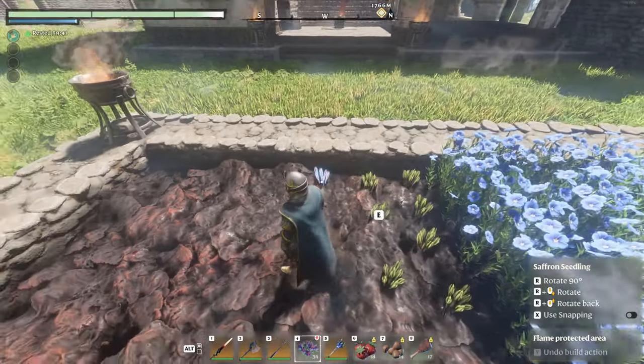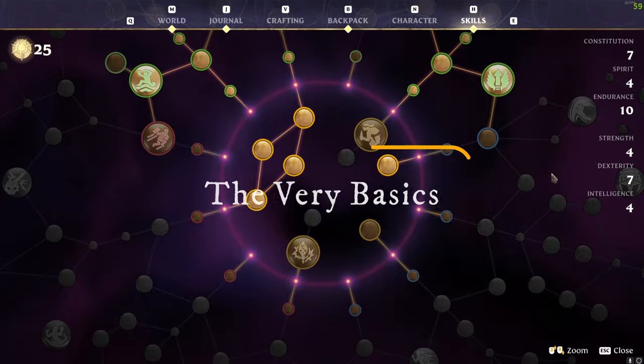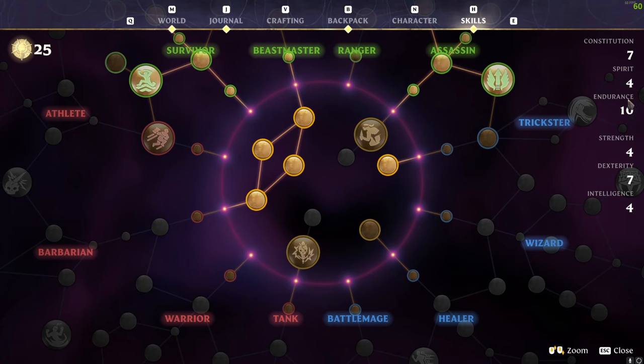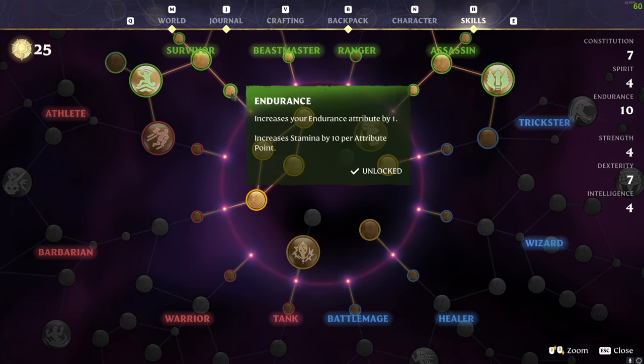First things first, there are a few really crucial things to note. If we press H and have a look on the top right of the screen, you can see the split between stats, and endurance is one of the stats up there. If we hover over it on the skill tree, it says it increases your endurance attribute by one every time you take a point into that perk, and that increases stamina by 10 per attribute point. So 10 times 10 is 100, and you can actually get more than this depending on what armour you wear.